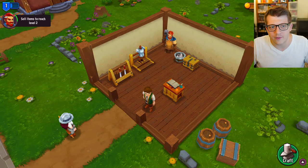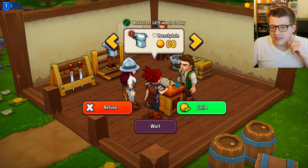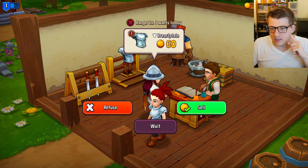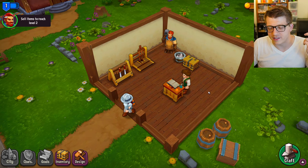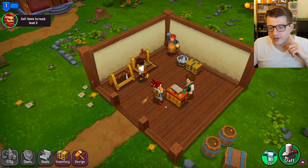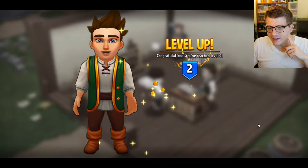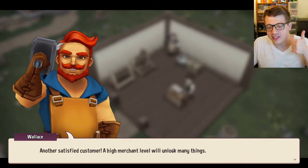Two customers want a breastplate - lucky we have two! We queue up another craft and sell swords to waiting customers. Level two already! We're crushing it. Five gems reward - another satisfied customer. A high merchant level will unlock many things, but we can only craft metal items so far.